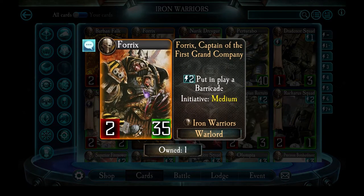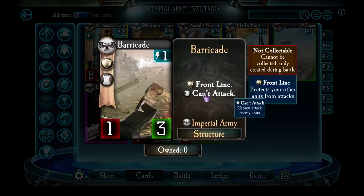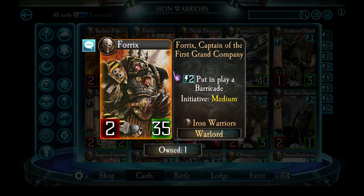In common with all of the orange rarity Warlords, Forex has 2 attack and 35 health. His special ability puts a Barricade in play, and he has medium initiative. A Barricade is a structure from the Imperial Army list — it cannot attack, but it has front line and 3 health, making a roadblock enemies must get through first. Forex is at a disadvantage because aggressive Warlords are favored, and by mid or late game his defensive abilities get overpowered. The Barricade effect is only useful for the first few turns and then quickly drops off.